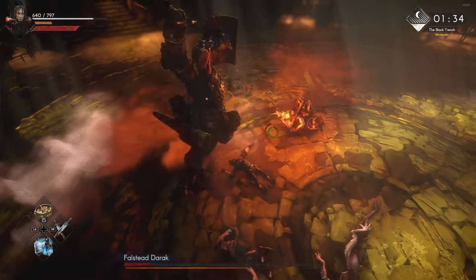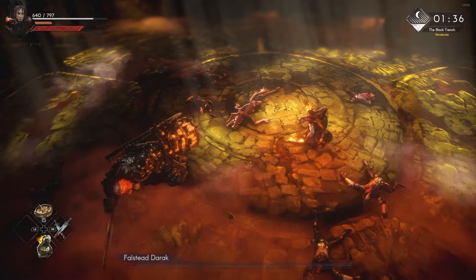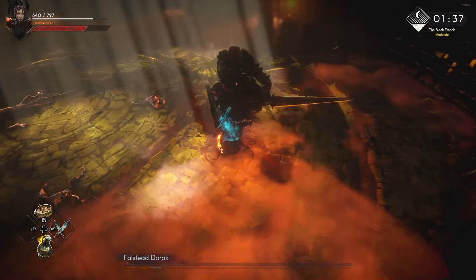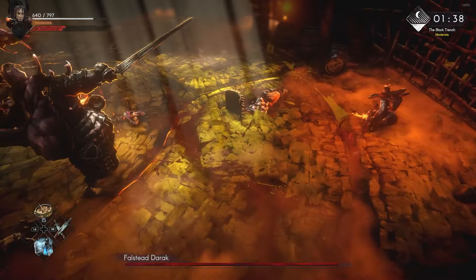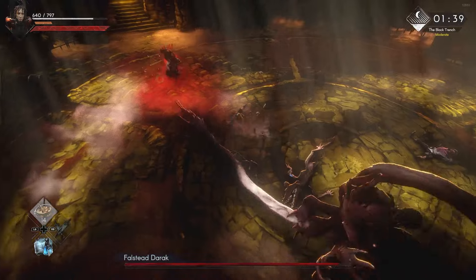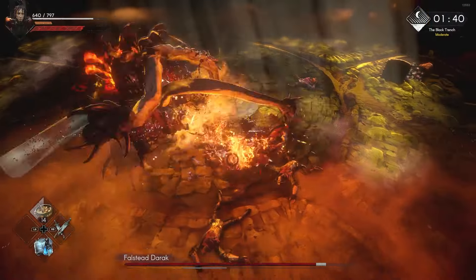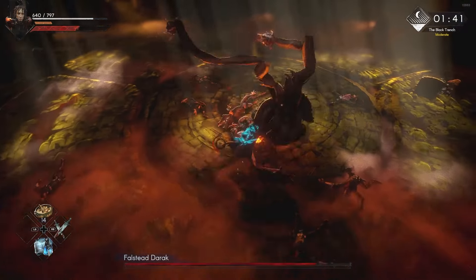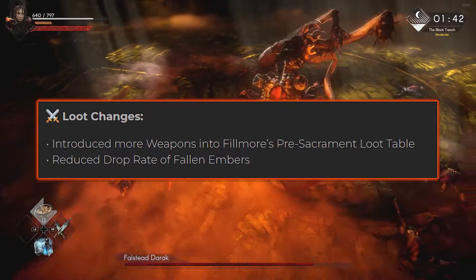For loot changes, they've introduced more weapons into Fillmore's pre-Sacrament loot table, which is super nice. The problem with how loot is currently designed is that you start off, you build into a stat like Dex like I did, you get some daggers and you go with it — but I could not find a Dex weapon for the life of me for a good portion of the first quarter of the game. I was just using common daggers. There needs to be a better loot table especially around stats. They also reduced the drop rate of Falling Embers — I have so many of those — which seems like a fair change.